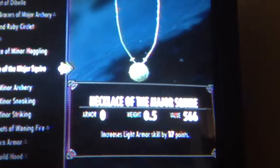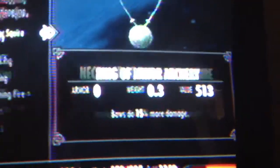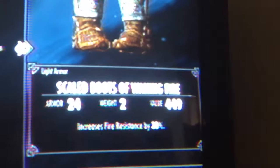This increases my light armor because, like I said, she wears light armor to sneak around. I got a ring that gives me 15% more damage for bows. I've got these light armor boots that protect me from fire. And then this is just some scaled light armor that does some stuff.